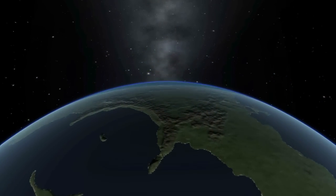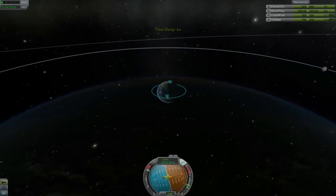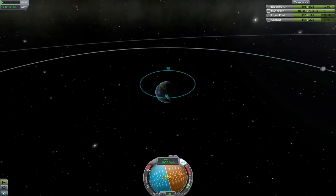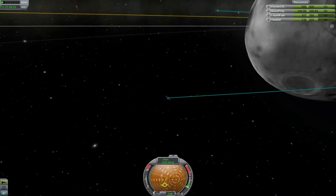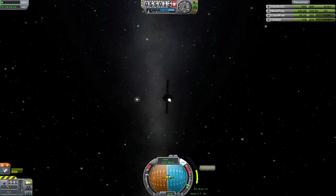As always, you'll follow the normal procedure to get to the moon's sphere of influence. Wait for it to rise above the horizon and burn until you have an intercept. Once you reach the moon's vicinity, make sure your periapsis is around 50 kilometers, and when you get there, perform your braking burn to circularize your orbit.